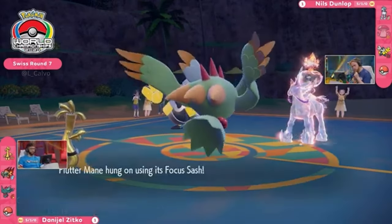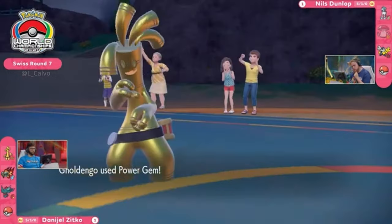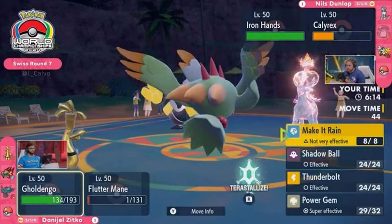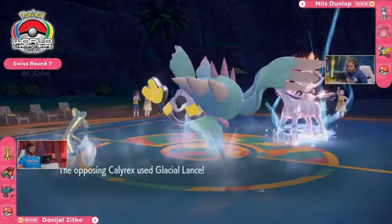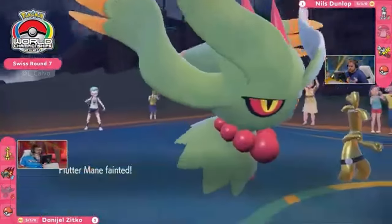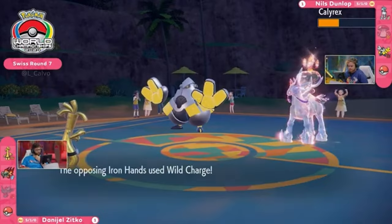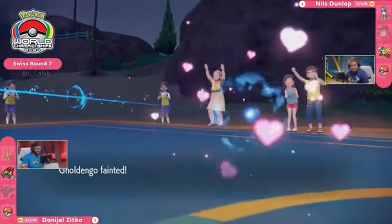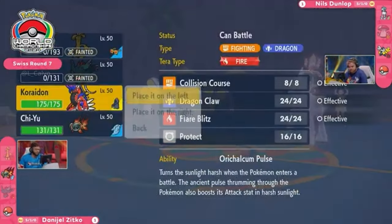But Glacial Lance brings Fluttermane down to its Focus Sash — making that dream of reversing Trick Room very moot. You get past the Drain Punch, but you have to go from there. Power Gem — remember, there's no Beads of Ruin on the field anymore, so Calyrex takes it comfortably even though it's super effective as a Fire-type. Two Ghost-types means they don't care about Drain Punch, and any amount of damage picks up the KO on Fluttermane. Glacial Lance brings it down. Nils only gets one Chilling Neigh boost this time, but he's in such a strong spot he doesn't need two. Wild Charge takes out Gholdengo, and with that double KO, Daniel is down to his final two Pokemon.